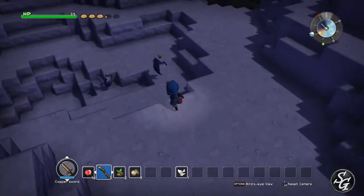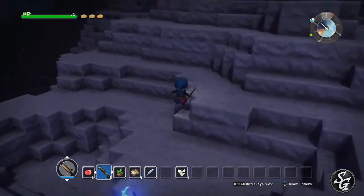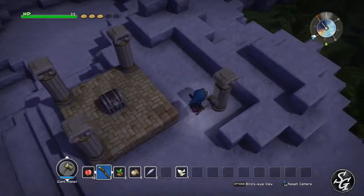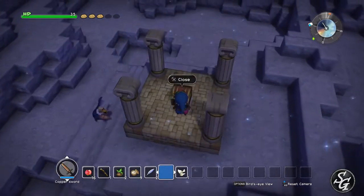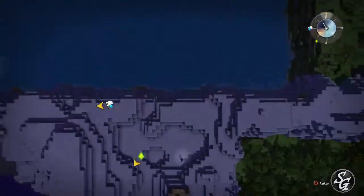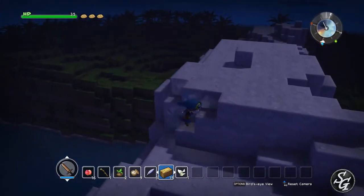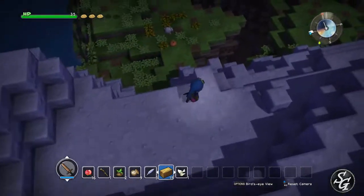Let's take down some of these guys because they'll give us the feathers we need in order to make fast travel back to camp possible. There's a lot more lumber over here. Each of these islands are pretty big because they all consist of whatever was in that chapter.